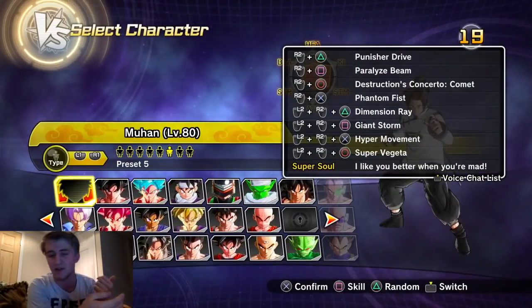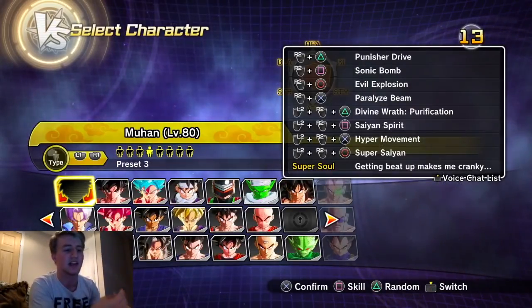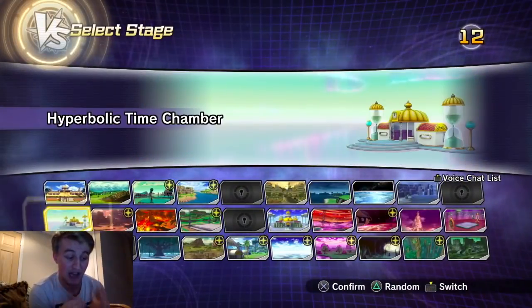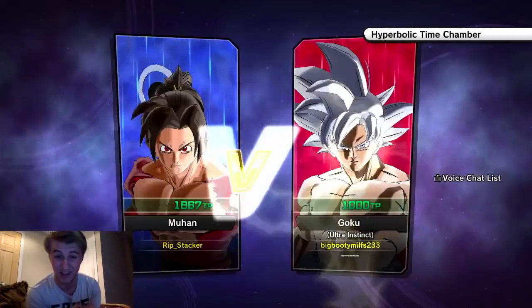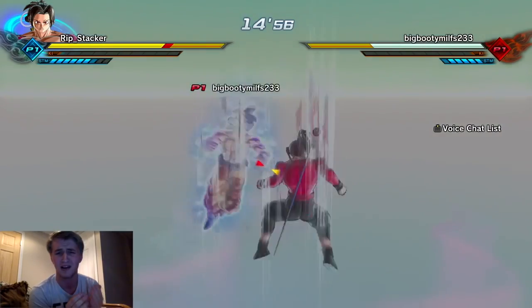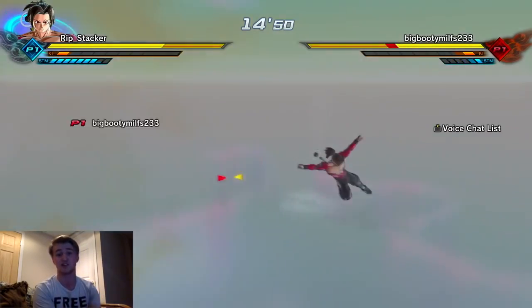Back to PVP - Super Saiyan 4 Gogeta needs to be broken. I want him to have like an insane 40 damage buff because he had no flaws as a character in Dragon Ball GT. The only flaw was the time limit. He literally kicked Omega Shenron's ultimate attack away, glared him away, and bodied him like Jiren does - making light work of the strongest villain in GT.